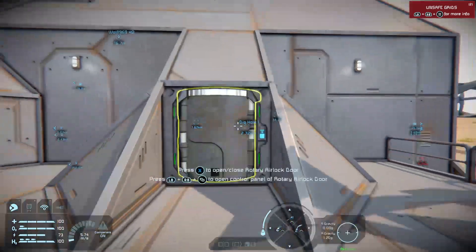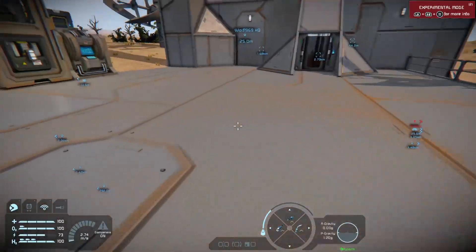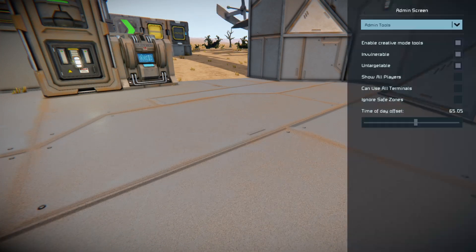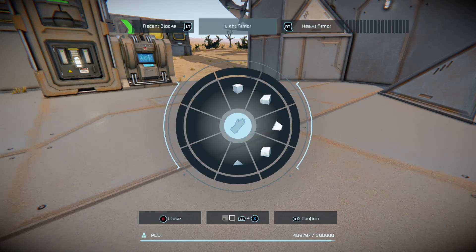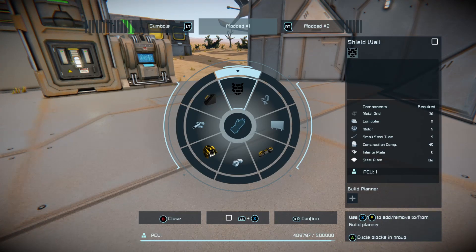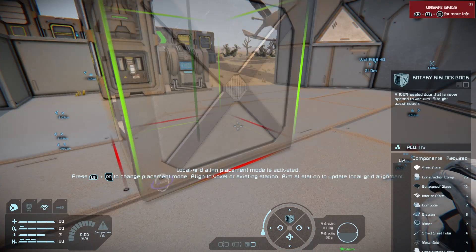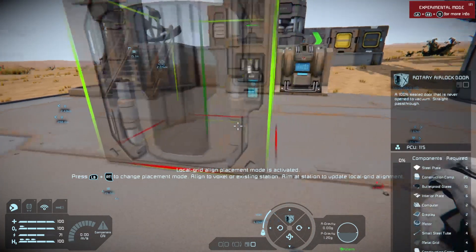There it is — the rotary airlock in all its glory. So if you want to build and test mods, my suggestion is to open up a creative version of your save, make a copy of it, and change the mode. But if you don't want to do that and you have creative mode tools on, you won't see the mod list. Turn it off briefly, go to your build menu, find the thing like the rotary airlock or the shield wall that you want, and because I'm carrying some steel plates I can place the first component of the rotary airlock down.